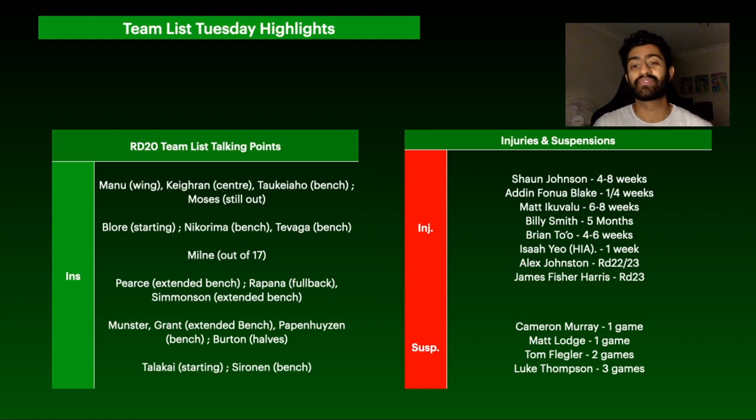There's so much to go through for Teamless Tuesday with all the injuries and suspensions. Starting with injuries: Sean Johnson is out 4-8 weeks — best case 4 weeks — which looks like he'll miss our Supercoach season, making him a likely sell. Adam Finnell-Blake is ranging between 1-4 weeks depending on whether his finger is a compound fracture or a dislocation.